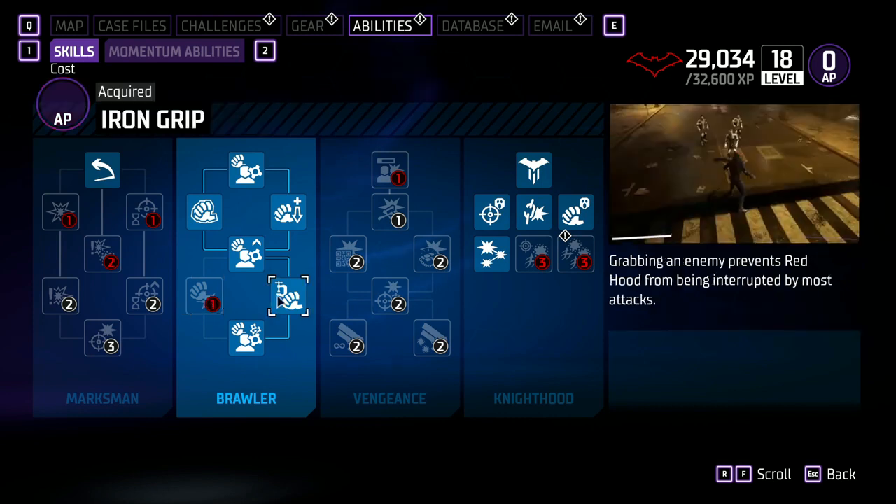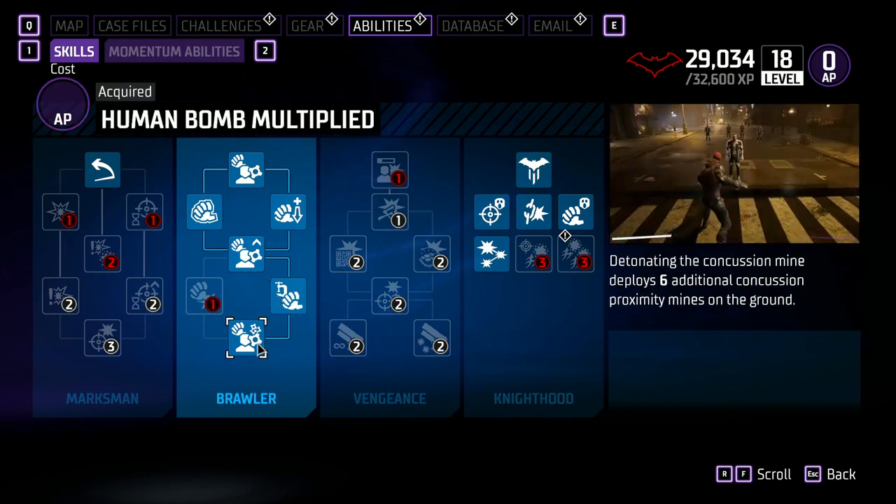Iron Grip — grabbing an enemy prevents Red Hood from being interrupted by most attacks. Human Bomb Multiplied — detonating a Concussion Mine deploys six additional Concussion Proximity Mines on the ground.